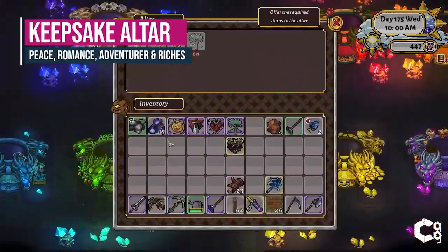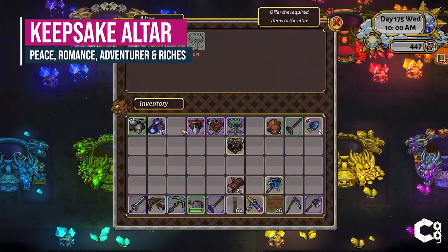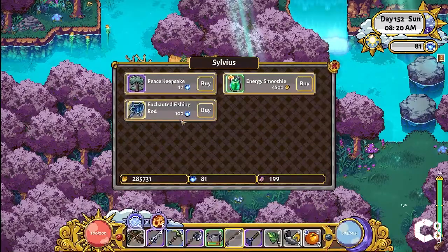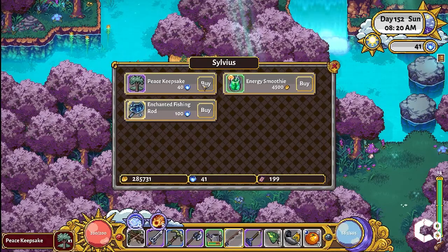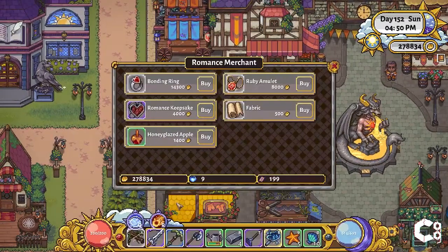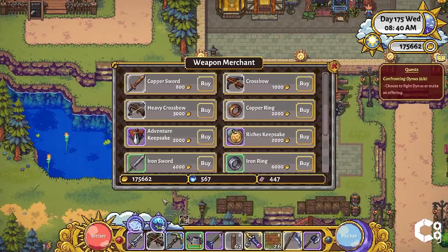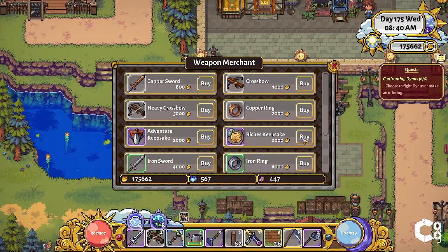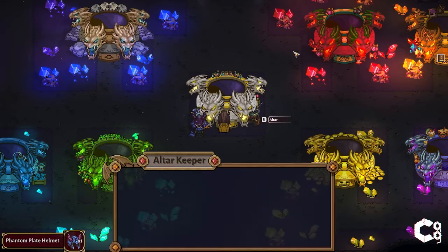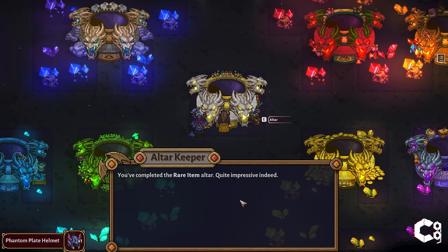The Keepsake Altar requires 4 keepsakes to complete. The Peacekeeping Keepsake can be found at the Merchants before entering Nelvari for 40 mana orbs. The Romance Keepsake can be found in Sunhaven at Cynthia's Shop. The Adventurer and Rich's Keepsake can either be obtained at the start of the game based on your answers, or they can be purchased in Sunhaven from the Weapon Merchant. Once completed you will receive the Phantom Plate Helmet, which grants the warrior an additional 78 health and 20 attack damage.